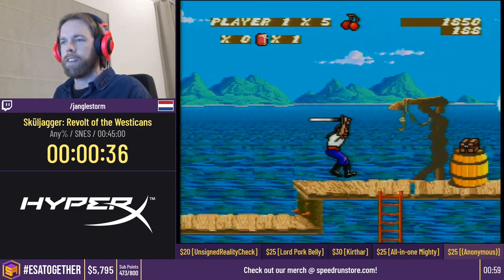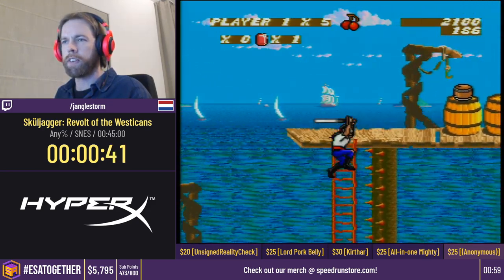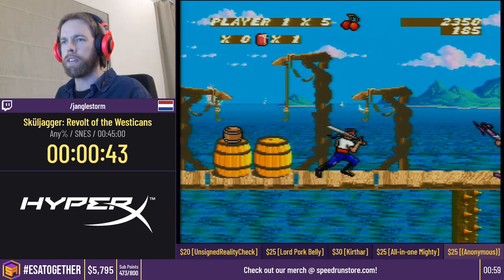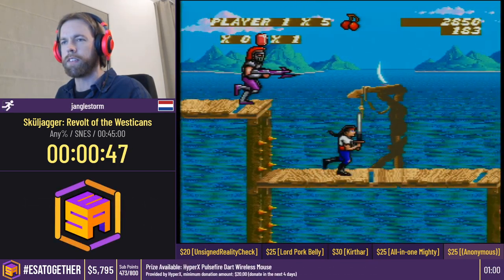The funny thing is this sword is not actually his — he stole it from Skulljacker. The story starts off with Skulljacker wanting his sword back, so you can tell that Skulljacker isn't too pleased.